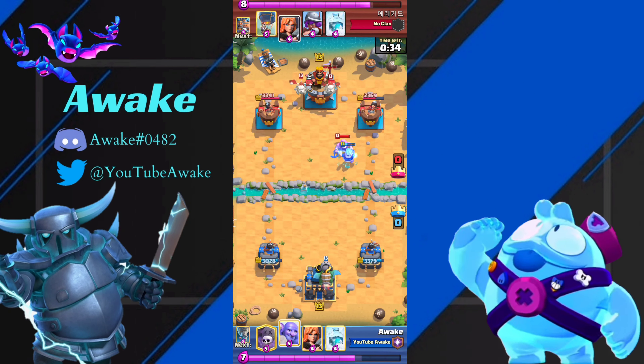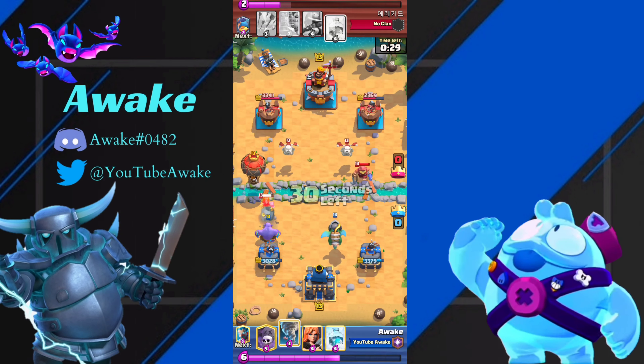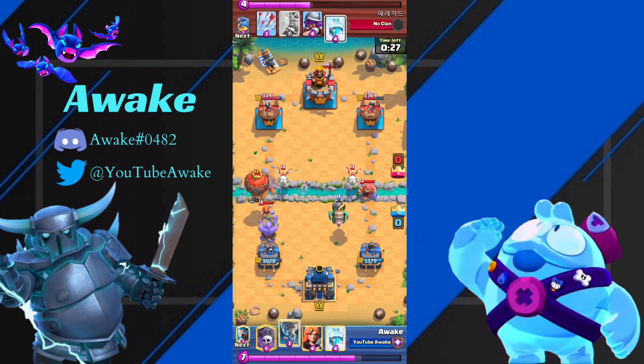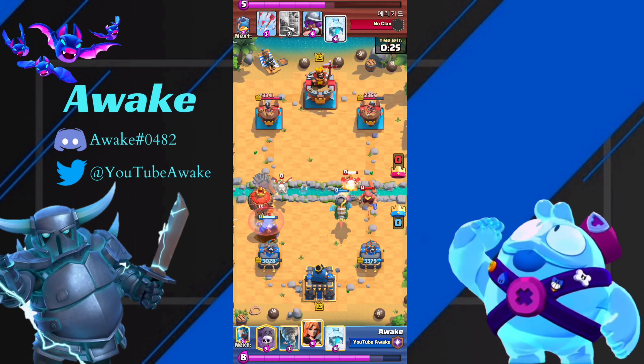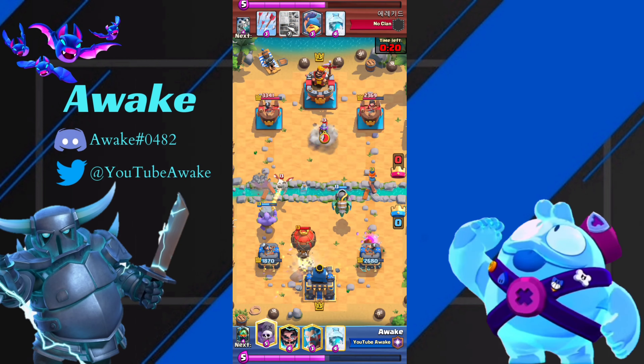Right here he's going in for a Balloon for sure. I should have blocked the bridge, but I decided that because my cycle was bad, I'm just going to Tornado this Balloon to my King Tower — just like that.